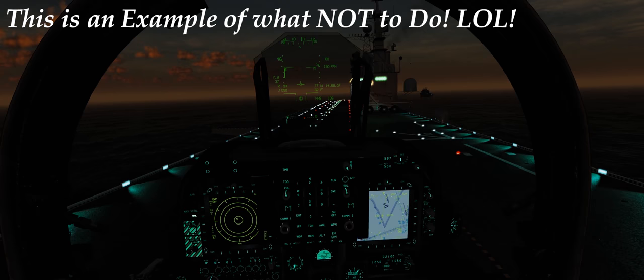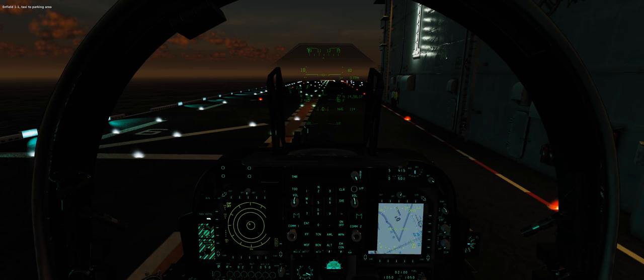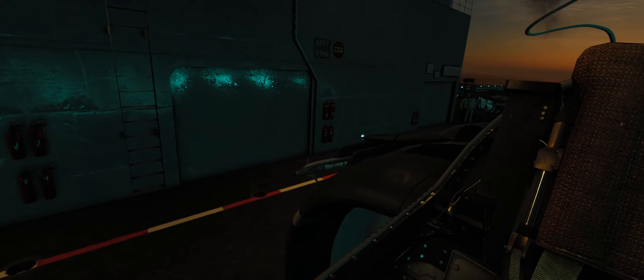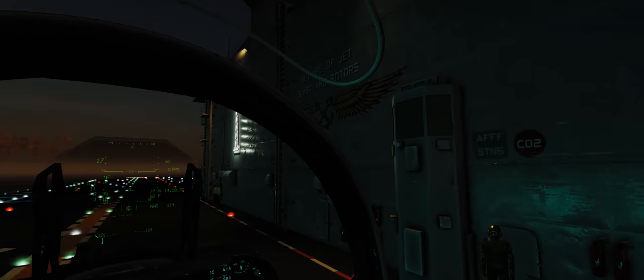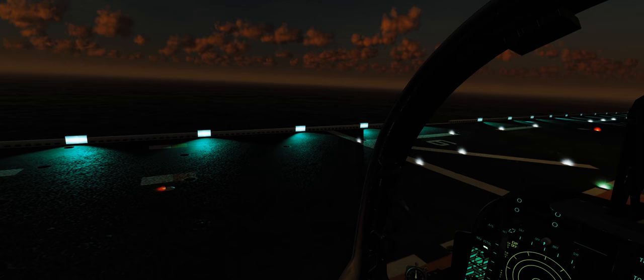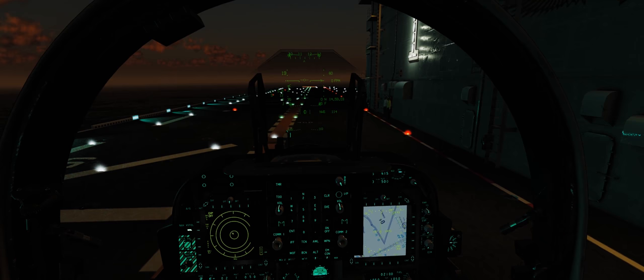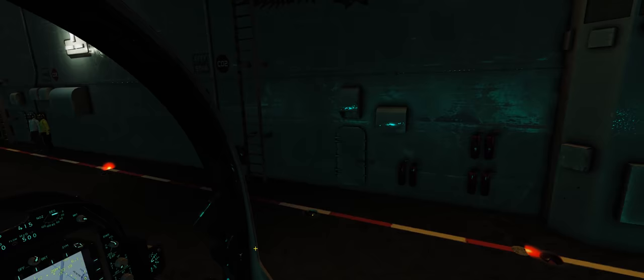Oh boy. Oh boy. That was ugly. Clearly I need more practice with that, and clearly I should not have done that at night. But in any case, I'm alive. The ship looks super beautiful — it really looks amazing. The reflections of the light on the island and everything looks really, really great. I'm glad that Razbam has really put a lot of effort into making this carrier look awesome so I can make myself look like a buffoon on YouTube landing on it. Thanks a lot Razbam for the awesome carrier and the Harrier, and thanks ED for the cool update with the new SAMs. If you liked the video, please give me a like and a subscribe. Fly safe, guys, and have a good rest of your day.